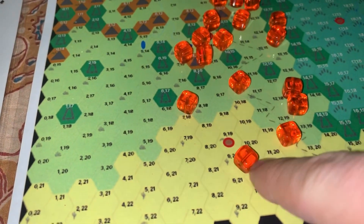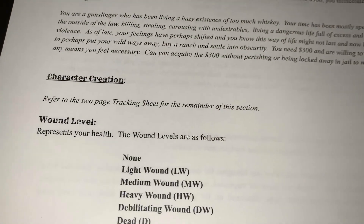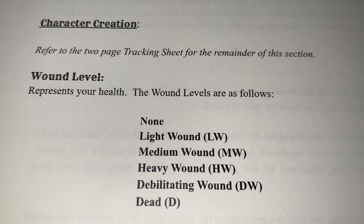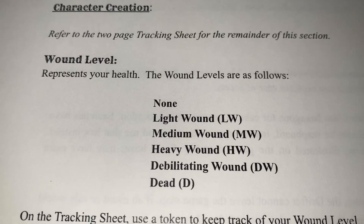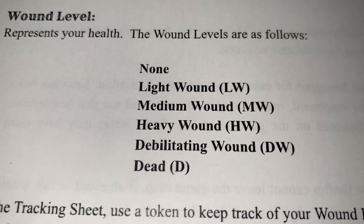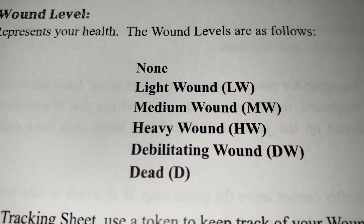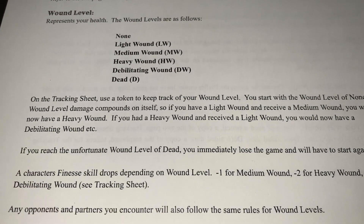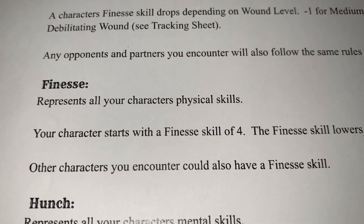After contents, we move on to character creation — getting the drifter ready for gameplay. The first part talks about wound levels, which represent your health. The levels are: none, light wound, medium wound, heavy wound, debilitating wound, and finally dead. So you don't use a number system for hit points; it is all based on wound levels.